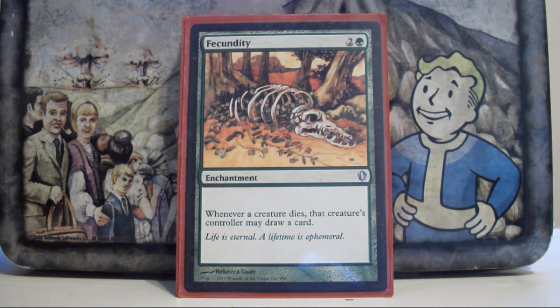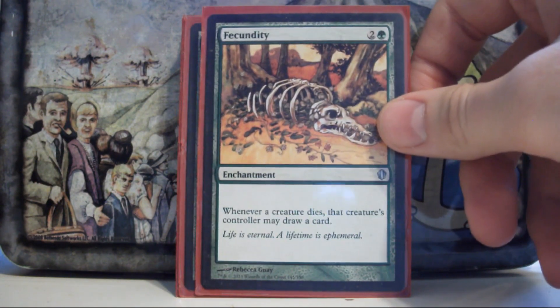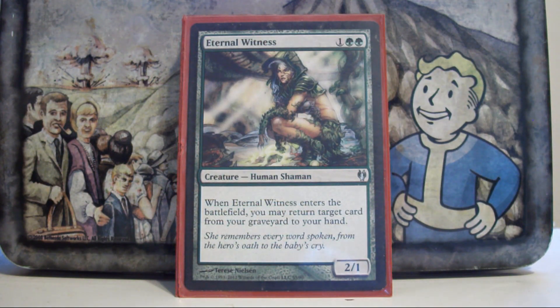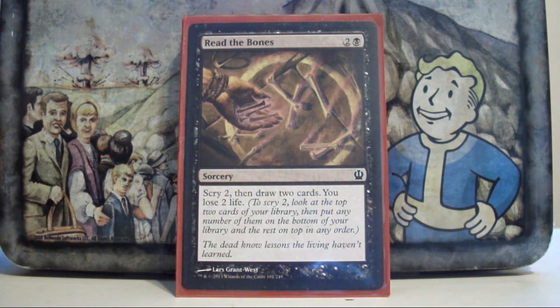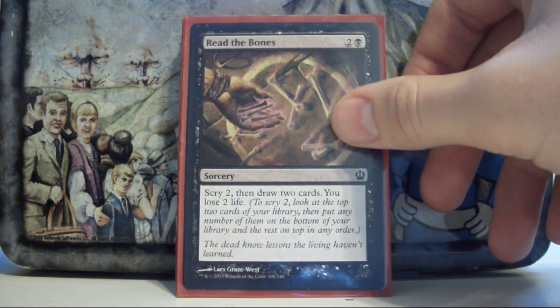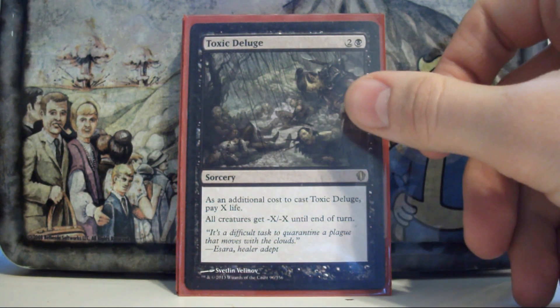Fecundity — it's like Skullclamp, but I don't have to pay mana and I get one less card, which is a fair trade-off. When your general is a sac outlet, you can probably abuse Fecundity more than anyone else at the table. Eternal Witness — just recursion in green, it's good. Read the Bones — being able to dig four cards deep is pretty important. Toxic Deluge — just wipe an entire field out early against decks like Elf Tribal, Edric, or even Rafiq.